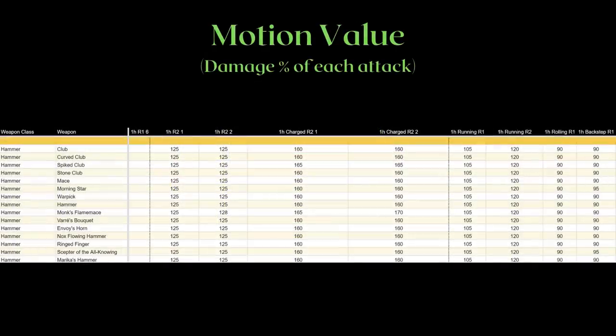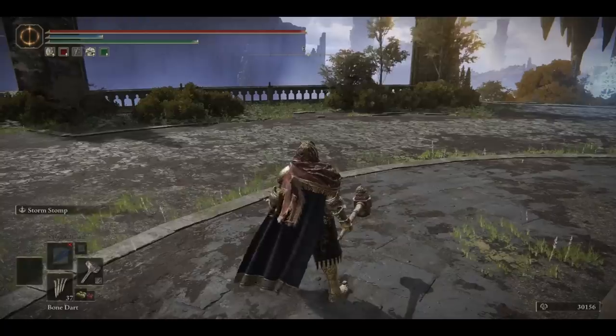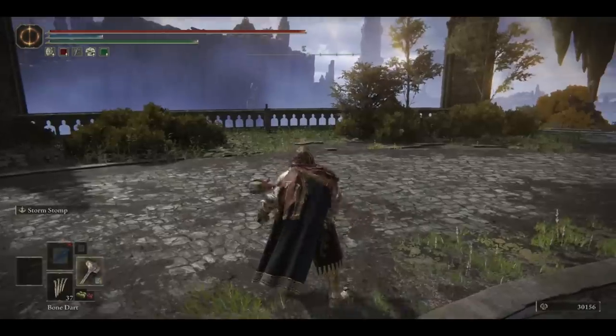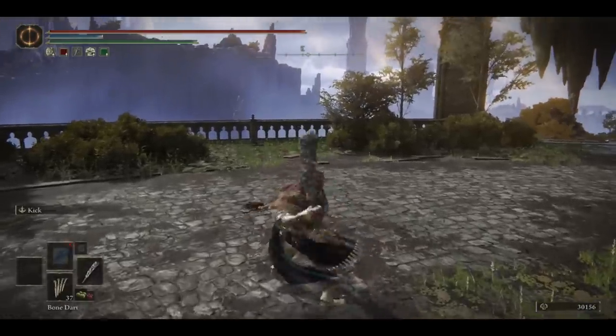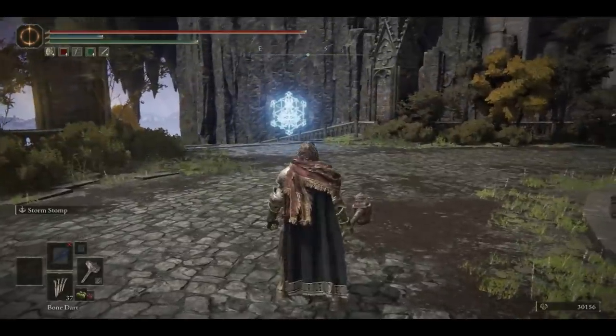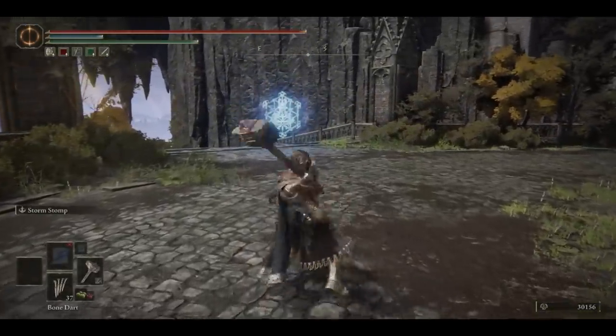Next, we should take a look at the different movesets of the hammers. The motion value or damage percent of hammers are quite similar, but there are small differences in the movesets. This is the normal light attack chain of hammers, and this is the light attack chain of the club and the stone club.